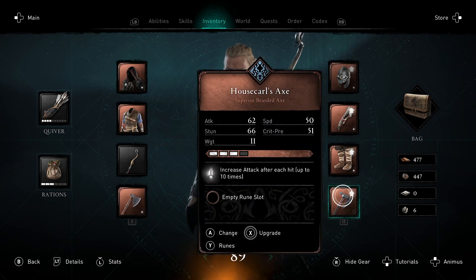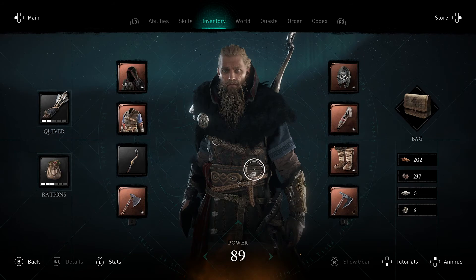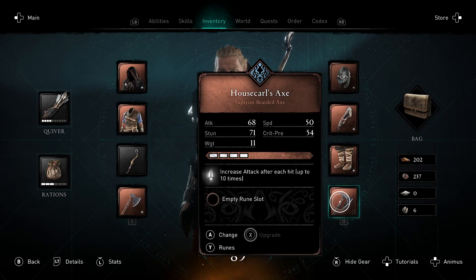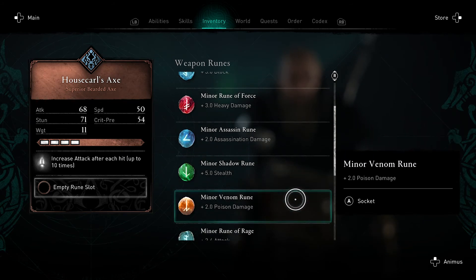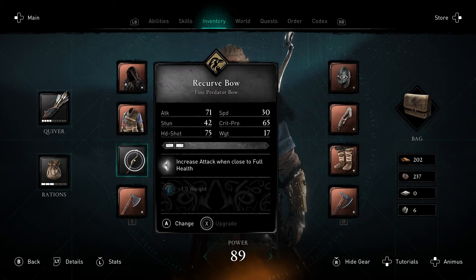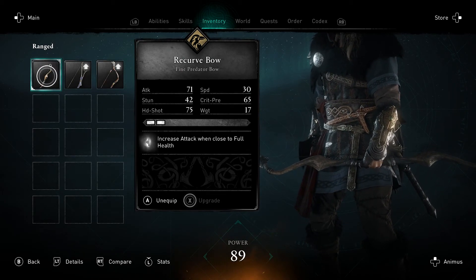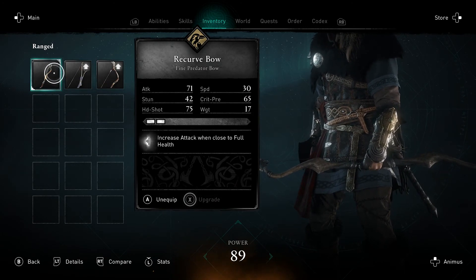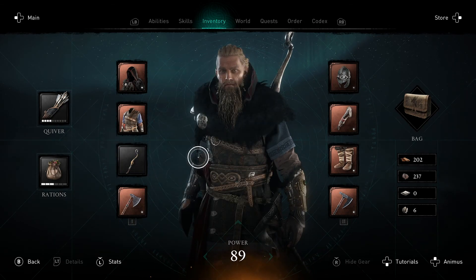Oh, that's already done. Nice. Now we need to get the thing to upgrade it more. Oh shit, this has an empty rune slot, what am I doing? It's just going to be more attack, isn't it? That's what I want. Ooh, is there any bow... increase attack when close to full health. I'm always at full health when I'm using the bow, because I never use it in combat — I only use it out of combat. And these two both have lower attack, so I guess we're sticking with that. Cool.